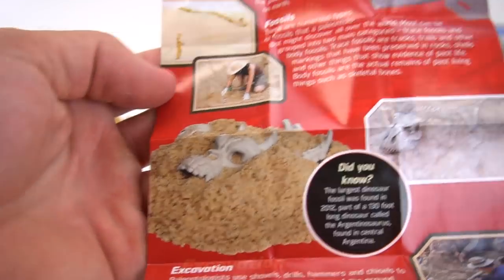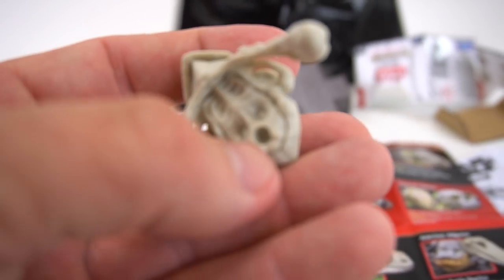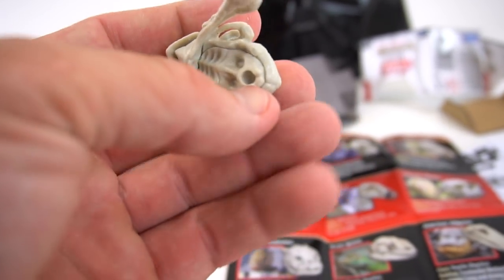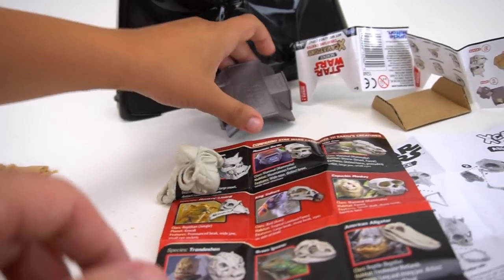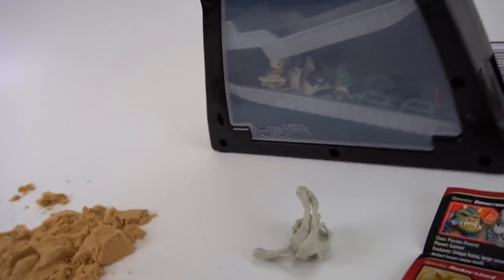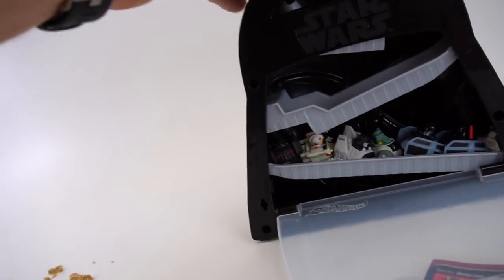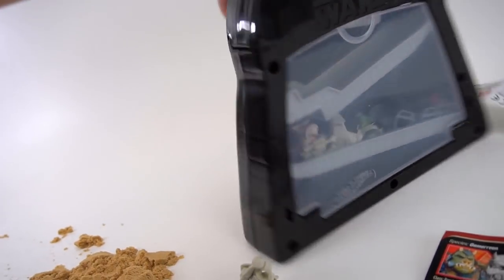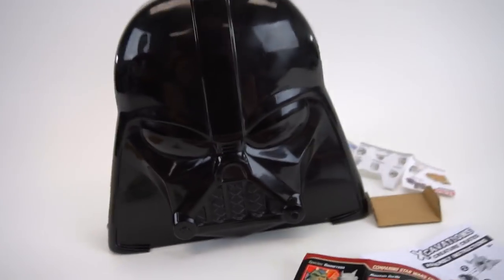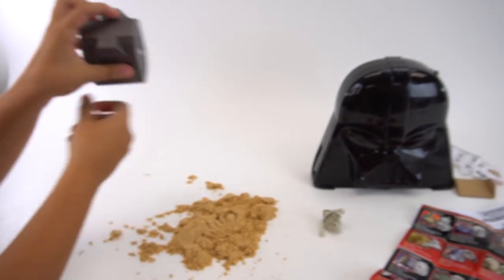Do you just get skulls or the whole body? It looks like on the back there's a spot where you could stick the spine, but I'm not sure - probably just the skull for now. That's kind of cool! We've got these Hot Wheels battle rollers and this new Darth Vader case from Hot Wheels. That's it for this episode of Show and Tell. Make sure you check out our channel for more Star Wars videos and exciting toys.